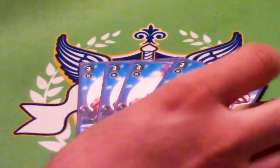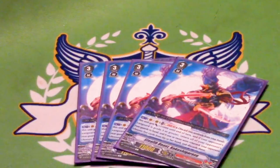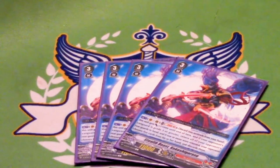Four copies of Stealth Beast Koku Shigurasu — I'll just refer to this as the KFC bird from now on because that's what everybody does. It's a grade three with 11k.